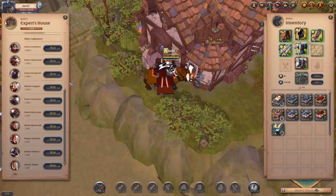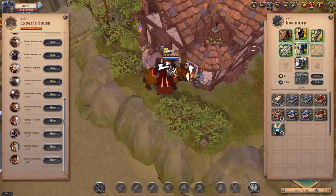Then we have the mercenary laborers — there's only one, the novice mercenary. Once you give them the required resources, they'll go out and start killing mobs and return with some silver. Then we have the crafting laborers: the blacksmith, the fletcher, the imbuer, and the tinker. These will go out and bring back refined resources — the blacksmith returns metal bars, the fletcher returns leather, the imbuer returns cloth, and the tinker returns planks.